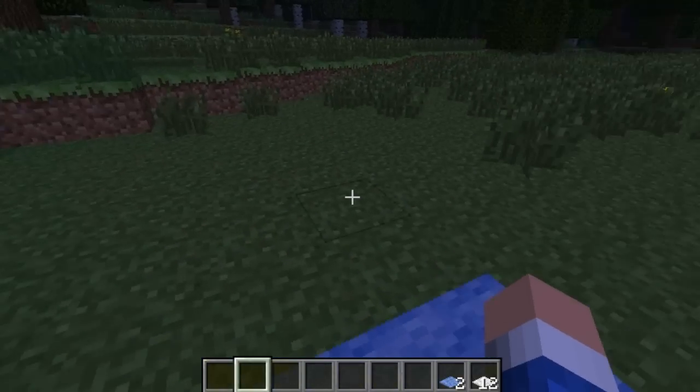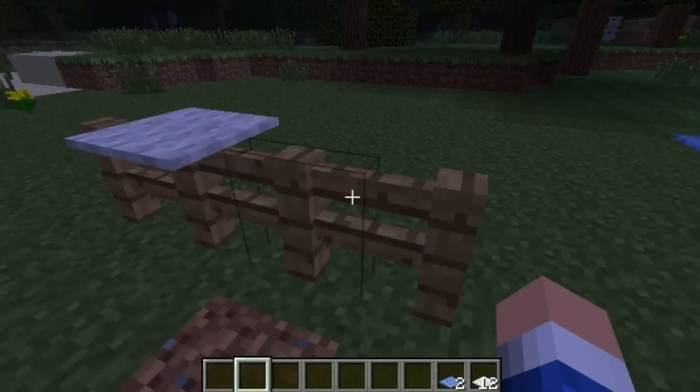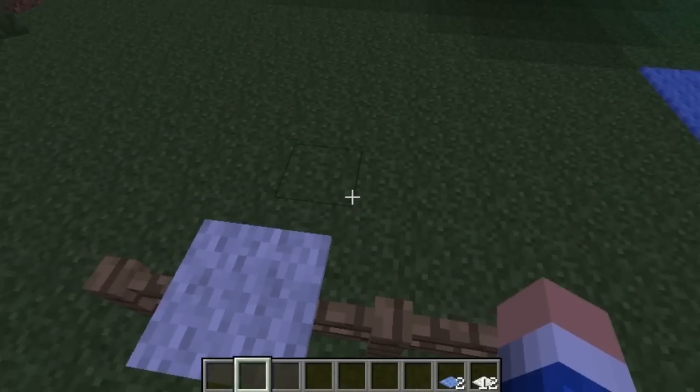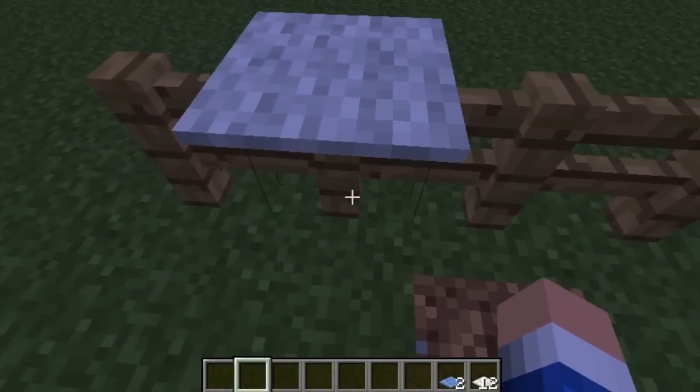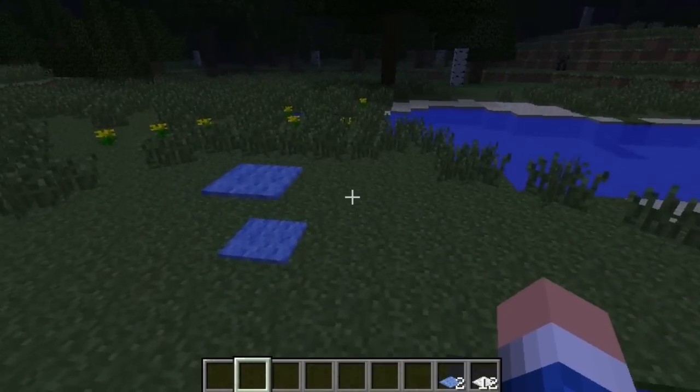It's usually used just for designs and stuff, but it can be used for some other cool things too. Like, when a fence usually can't be jumped over, but if you have carpet on top of the fence you can jump over it. So that's a pretty cool feature — you can just jump over your fences like so.